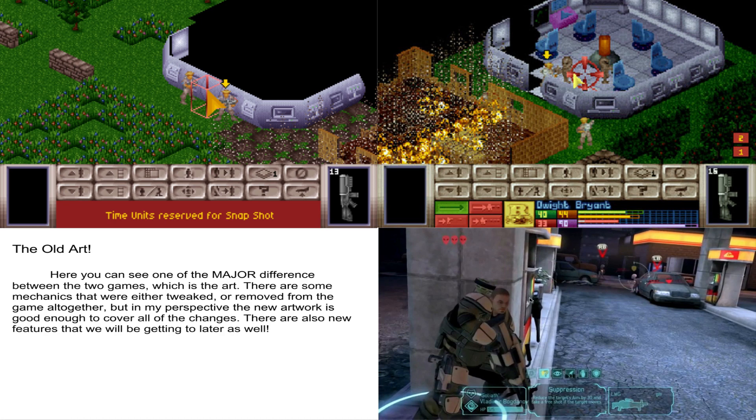In the new art you can actually recognize what the sectoids are instead of just having some kind of weird slender aliens. And here you see the combat UI — he can fire a rocket, he can do Overwatch, which is basically where you wait until an enemy comes into your line of sight, and when they do you get a reaction shot at them.